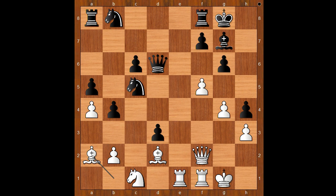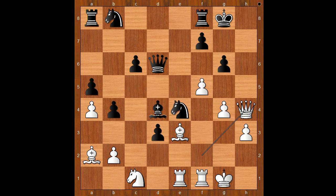Malakhov played the best move — bishop to e3. Knight to e4, attacking the queen. Queen takes pawn on h4. g5, queen to h5. Black to move — how would you continue? What is the best move for black in this position?